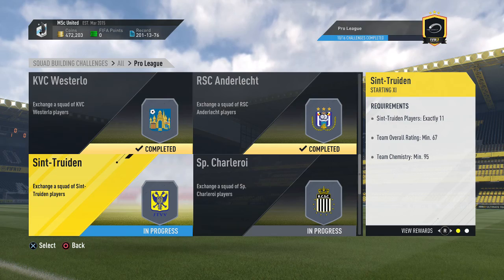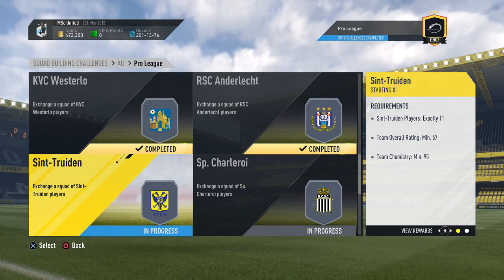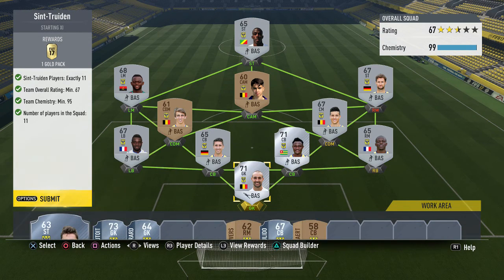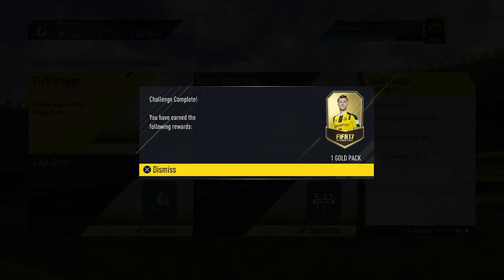Next up is Sint-Truiden - another team that looks fairly silver-heavy but wasn't that expensive. The non-rares especially are not that expensive, and I already had the bronzes from the bronze pack method. Let's hand that in and get another 5k pack.